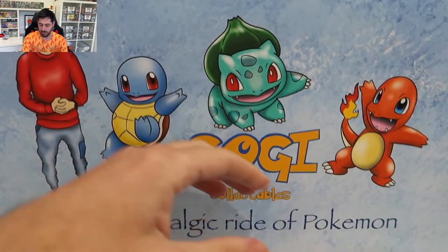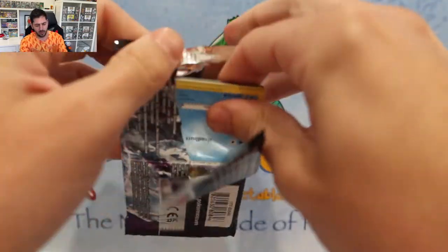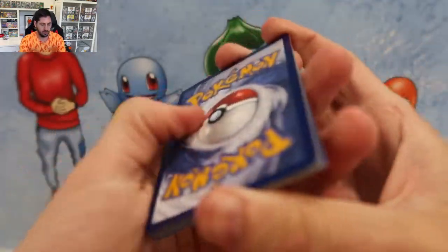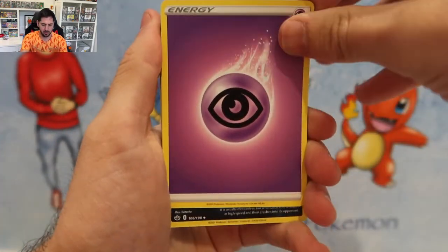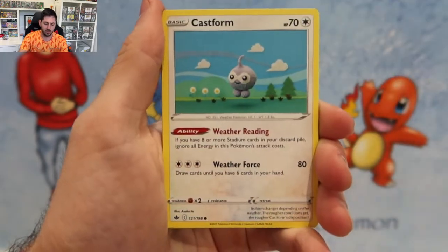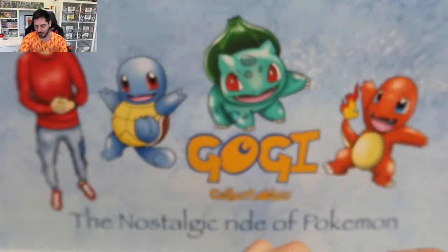We might hit, we might not — it is what it is. These tins tend to be quite good, so who knows, maybe a little hit. And a code card. Whirlipede, Thwacky, Helmet, Snow Runt, Weedle, Castform, Quillfish, Routes, Volcorona, and a Gallade on Hollow Rare.